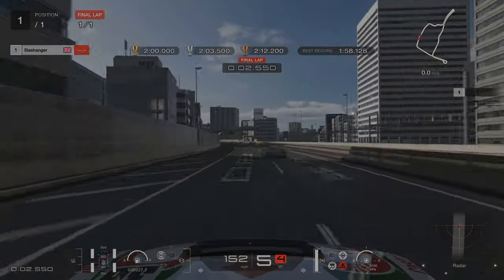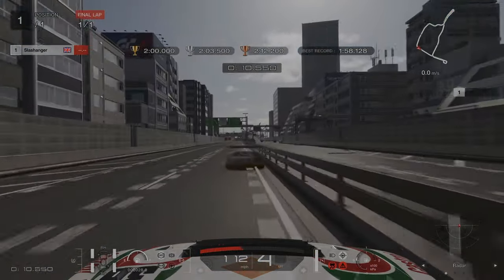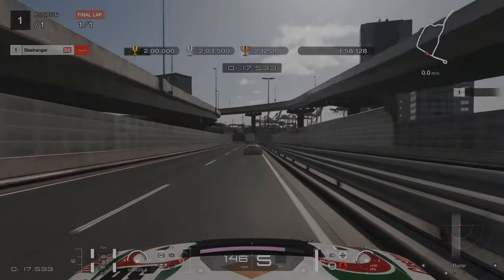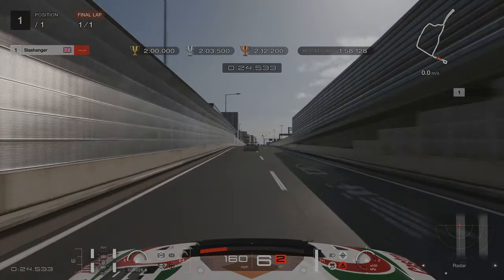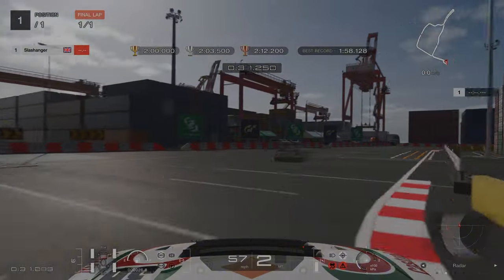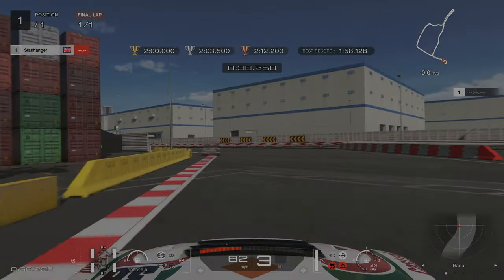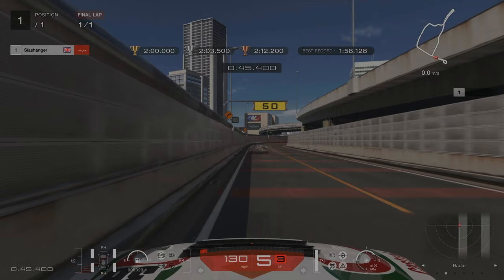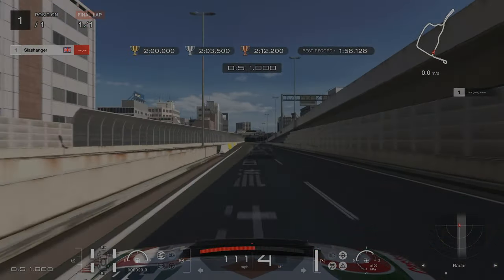We are at licence challenge number 4 at Tokyo Expressway. We are braking at the 50m board, sticking as close to the left hand side as you can. For turn 2 we are braking at the 150m mark and we are going over all 4 apexes — 1, 2, 3 and 4. Be careful on the right hand side because it is really easy to invalidate. Then we are braking at the 50m board again, sticking to as close to the right hand side as you can. Be careful not to accelerate too early otherwise you will end up hitting that left hand wall.